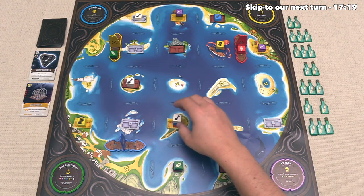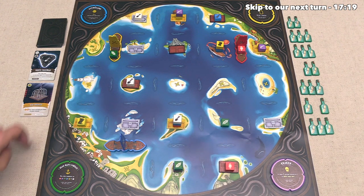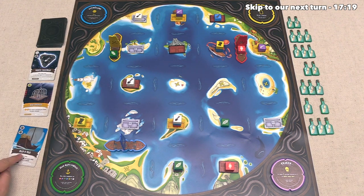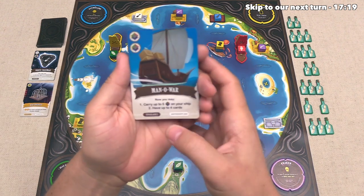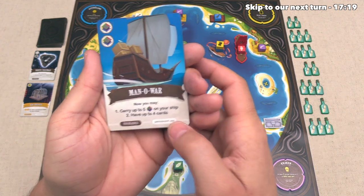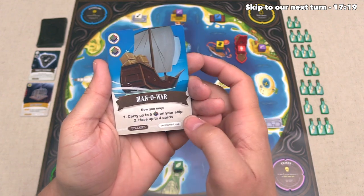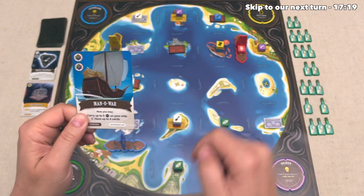It looks like they are trying to set up a possibility to open this one up on their next turn. They've decided to bury the blue one a little bit in case somebody comes over here - they would take the top one, and the blue one would still be available to them. They can tell both of their opponents are three moves away from being able to get to the spot. I just realized they did forget to bring out a new card after they bought that plunder card. That is Man O' War. This costs two resources of any type, and it says that you may now carry up to five resources on your ship, and you could have up to four cards. This is a permanent upgrade, so this effectively does not take one of your card slots, because you can have three other cards in addition to it.